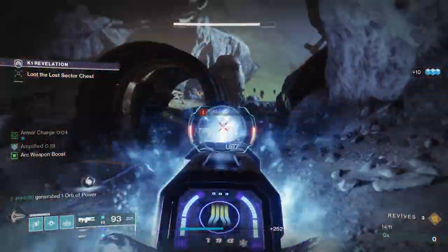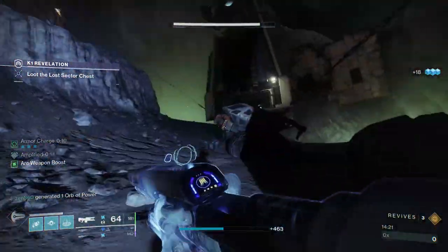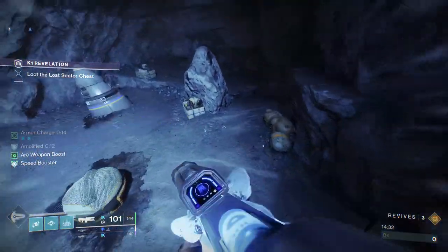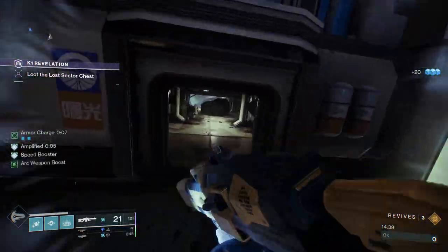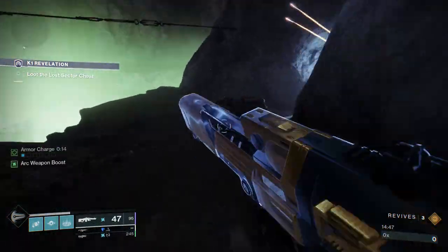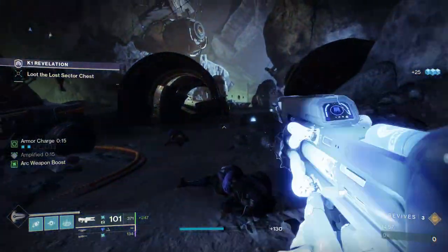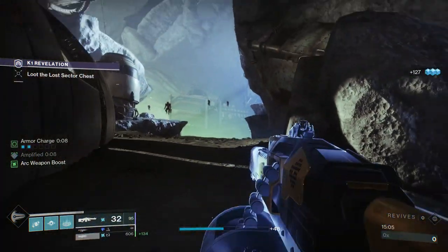We're just going to clear some adds so that we can proceed forward. Moving on, there are some Exploder Shanks up ahead — we're not really worried about them. What I really want to highlight is that there are four snipers ahead, and I will point out the location for all of them so that you can be very careful. We're going to move forward and take care of the first sniper on the right side because he does quite a bit of damage.